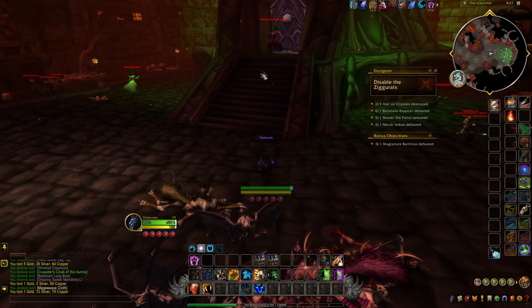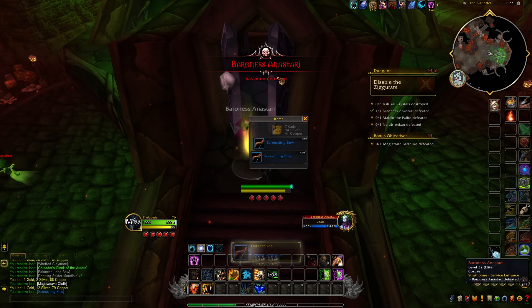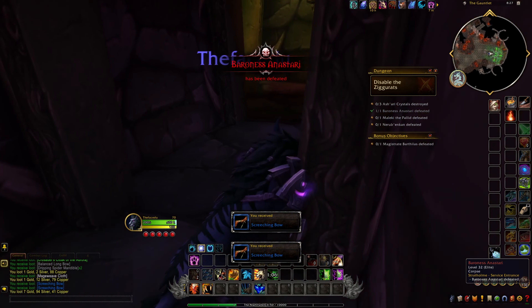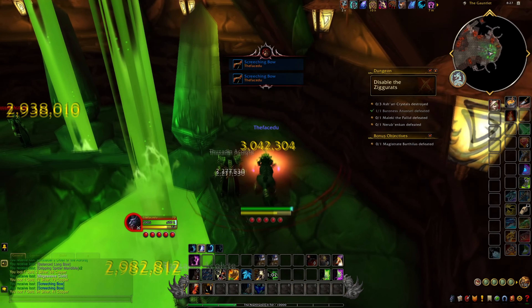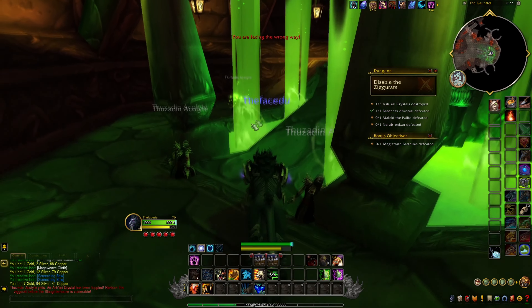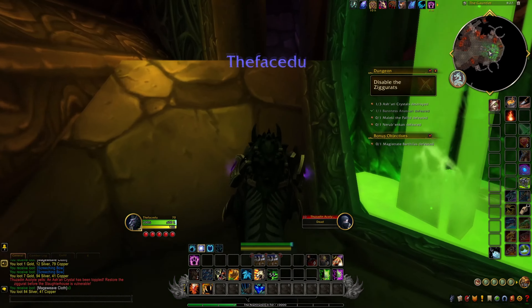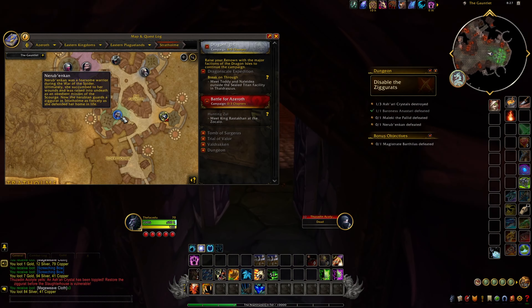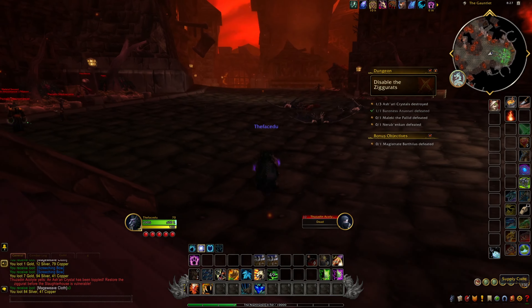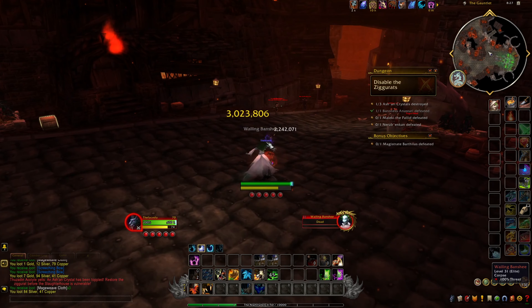In Stratholme you can get some blacksmithing plans and enchanting plans — that's more of a collection basis for Classic. There is also the mount that drops from Baron Rivendare, which is the Deathcharger. He also drops a big sword which is a nice transmog item. It has only a 3% chance to drop.